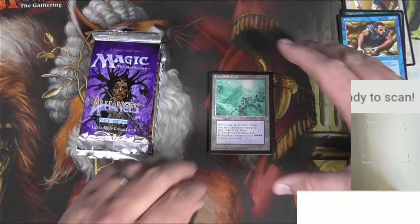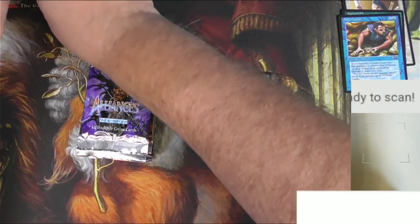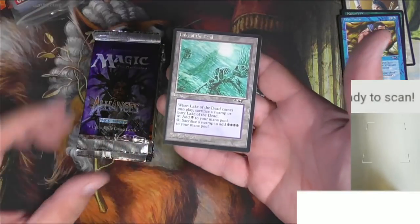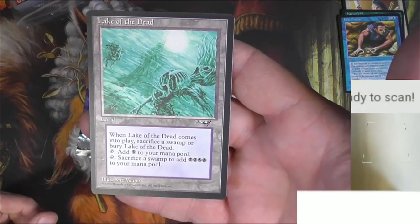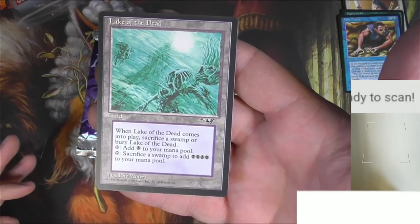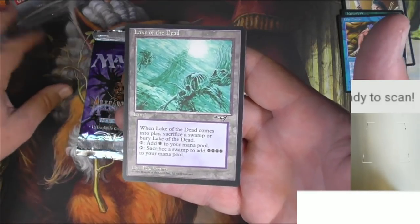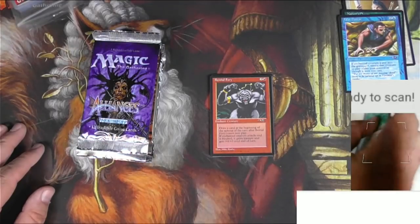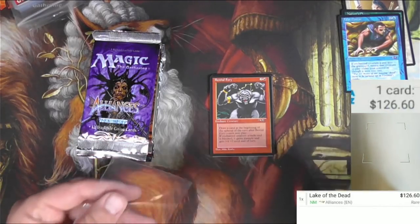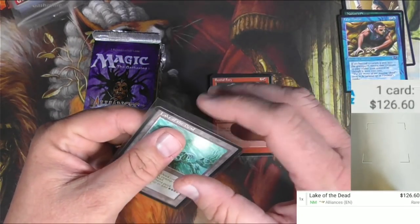Beautiful — that one gets a sleeve right away. I'll scan it up first. Lake of the Dead: when it comes into play, sacrifice a swamp or bury Lake of the Dead. You can add black to your mana pool, or you can sacrifice the swamp to add four black mana to your mana pool. Big time. I think this is the biggest card out of this set — reserve list card, $126. So there we go. Stop the video, go home.